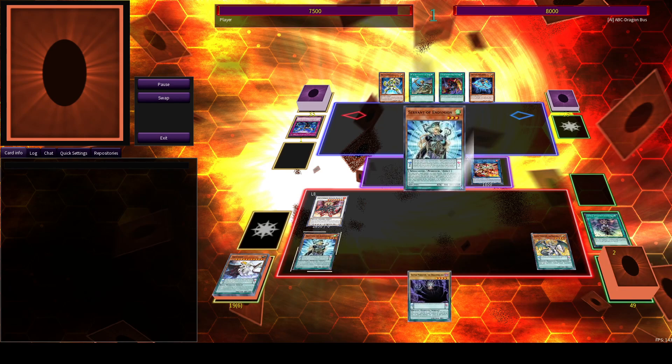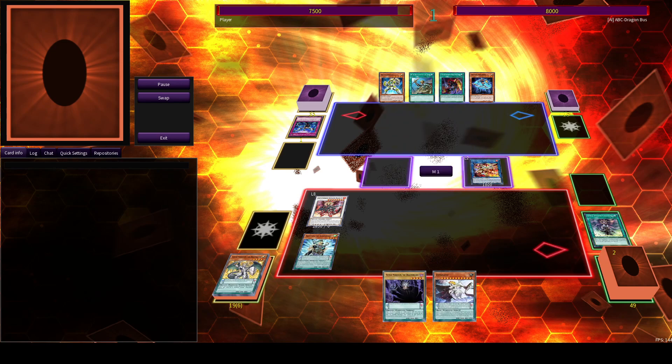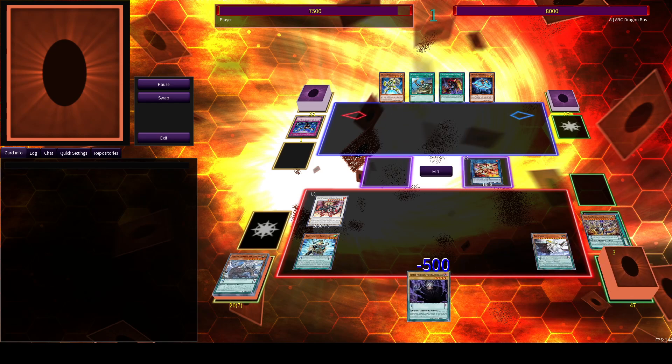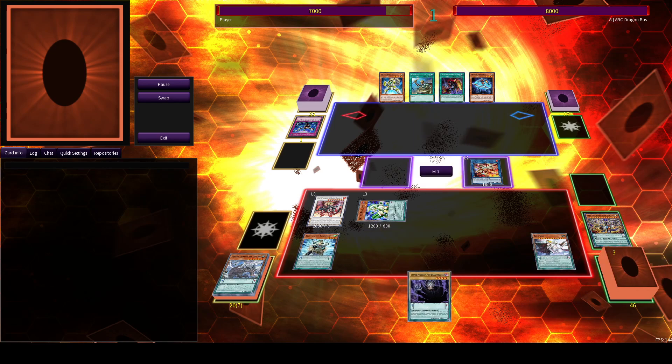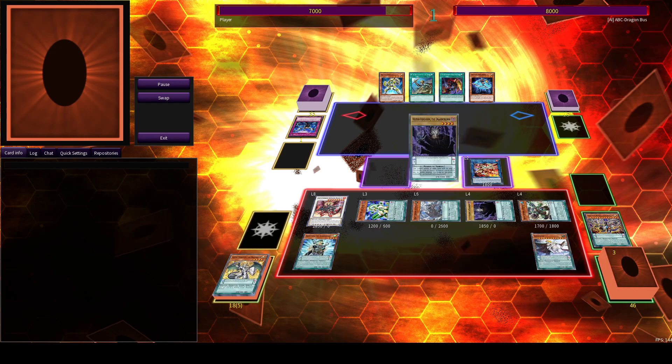The biggest issue I have with Zephyr Slayers is that the Draco Slayers have these nifty 2-card combos that all run through Beyond the Pendulum, which does not play nice with Sephiroth at all unfortunately, since it negates the scale modulation effect.